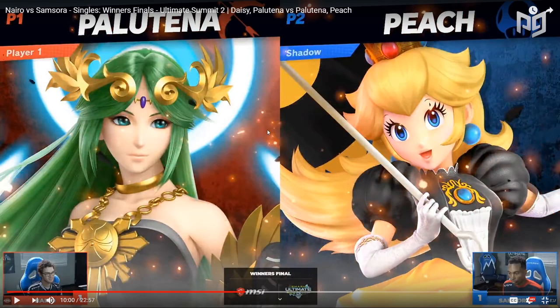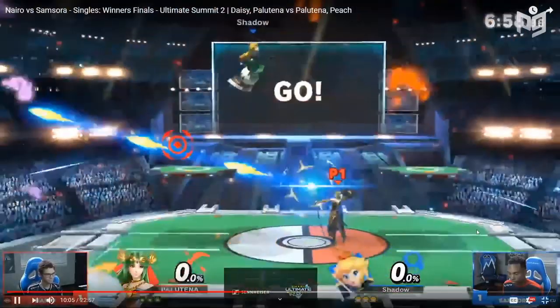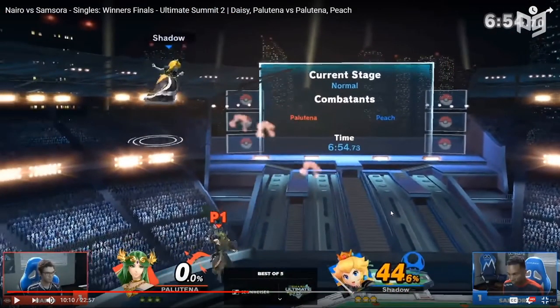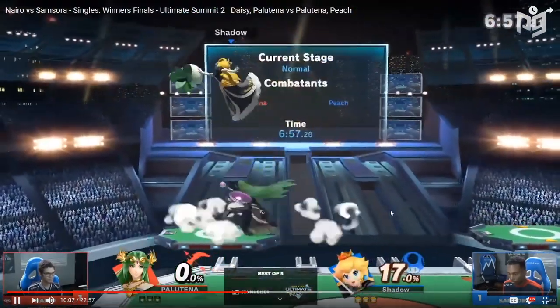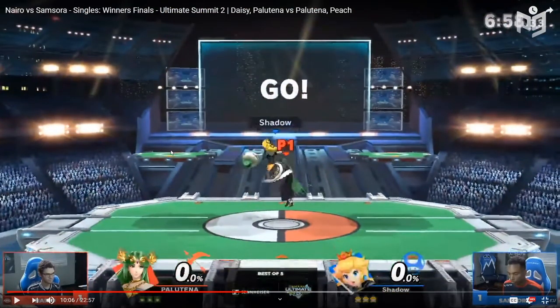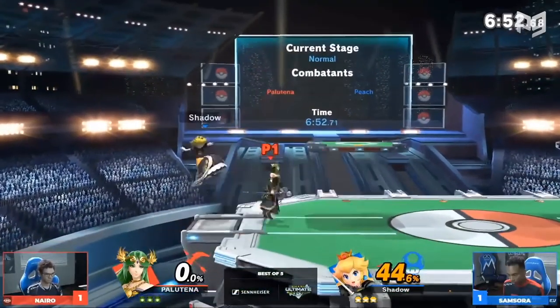The winner of this match will be on the winner's side of Grand Finals. Looking at the opening: Nairo opens with auto reticle, which leads to big damage. To avoid the auto reticle Samsora has to jump, and that puts Peach right in Palutena's wheelhouse — the Nair combo comes out, another Nair, and a good back air. Solid bread and butter from Nairo to open up with early damage.